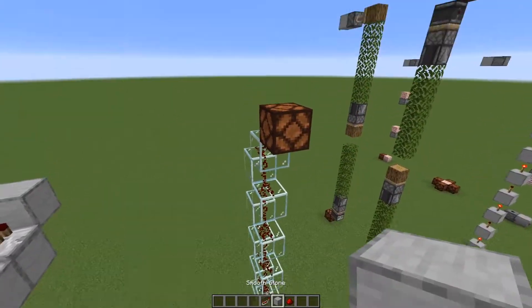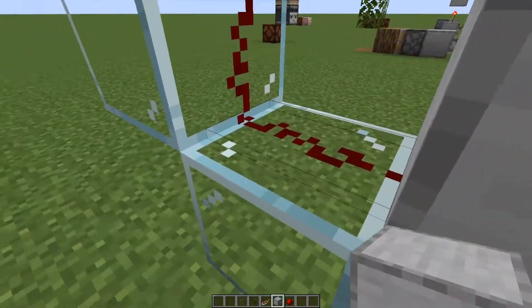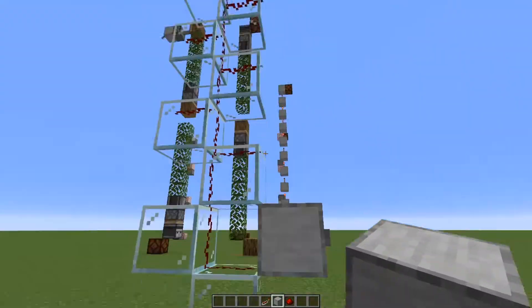Since around the 1.16 snapshots, you can now place redstone dust on top of glass here, and you can see the signal doesn't actually get broken, which means we can then position the blocks like this.